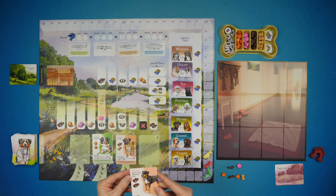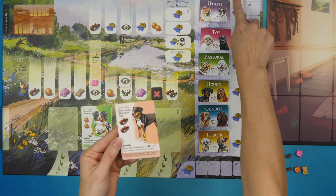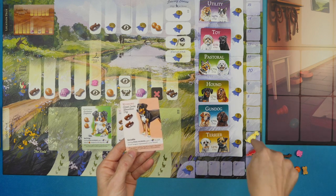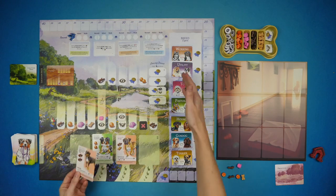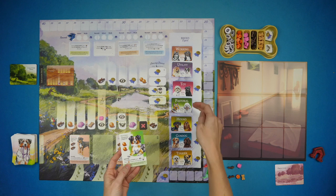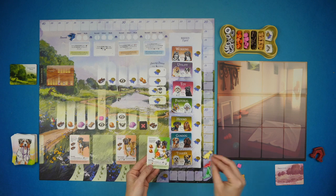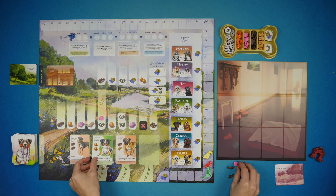For example, the Great Swiss Mountain Dog is a working dog — the highest breed expert category. It requires two sticks to walk. It's very sociable: during final scoring, you gain one reputation for each breed category represented in your kennel. The Australian Shepherd is a pastoral dog and a ball hog — during final scoring, gain one reputation for each leftover ball assigned to this dog, for a max of six.